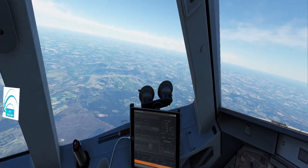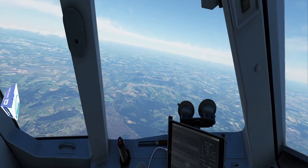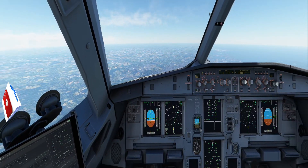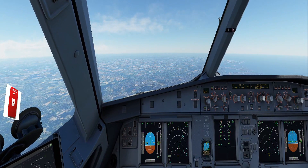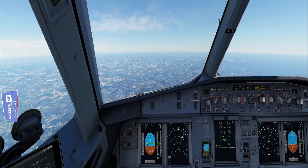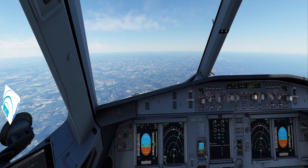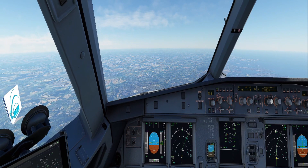There's 10,000 feet. Okay boys and girls, that is a takeoff from Bournemouth — Echo Golf Hotel Hotel — heading down to Albania, which is Tirana, as the Geordie would say. And that's us. Thank you very much for watching, I hope you enjoyed. Catch you all soon — don't forget to like, comment and subscribe. Catch you later.